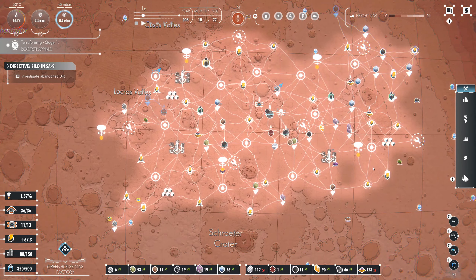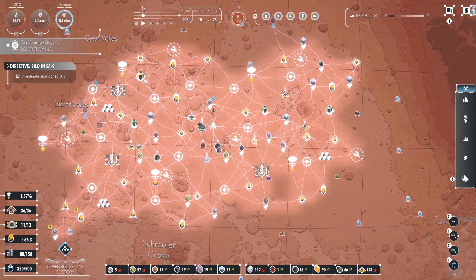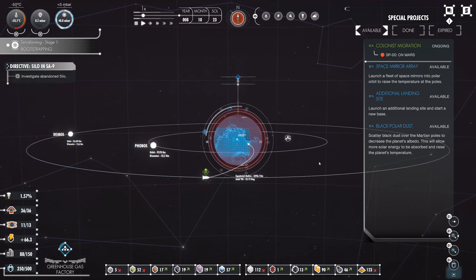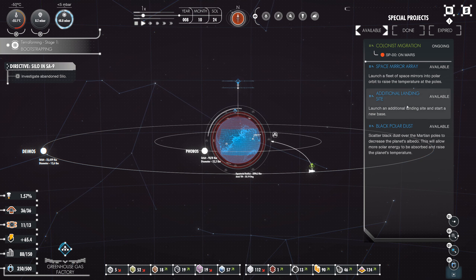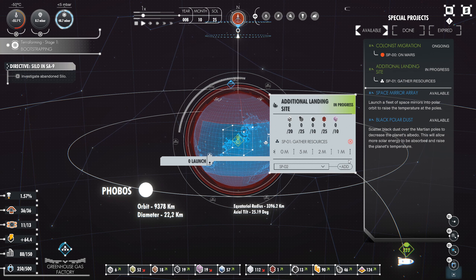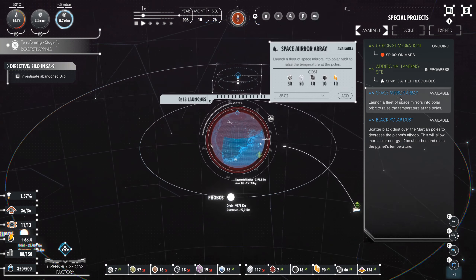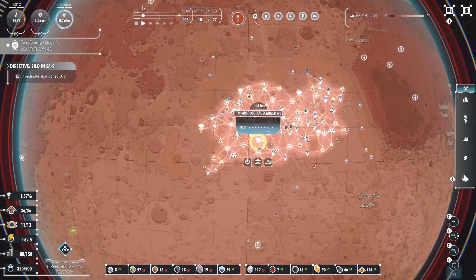I think we are in a very good position now. Water is going up, so that's good. Let's take a look at our emissions. Now that we've unlocked this sector, we can probably work on the additional landing sites — there's quite a lot of research but I think that will help us. We have one free spaceport and I think I'll launch the mirror array so we start working on the planet's temperature. Quite a lot of research, but it would be quite fascinating.